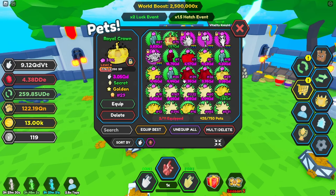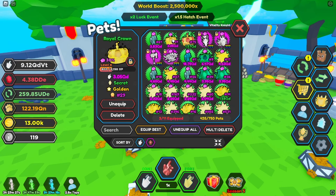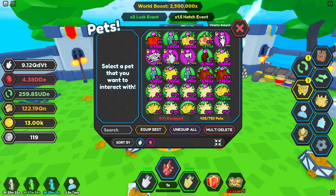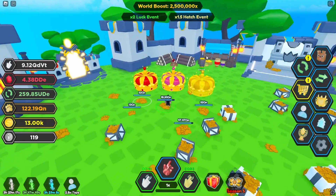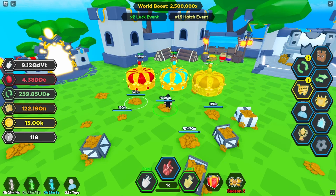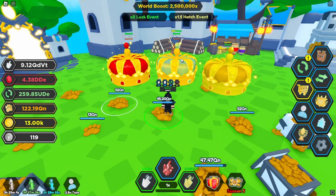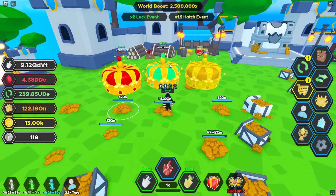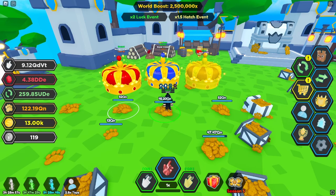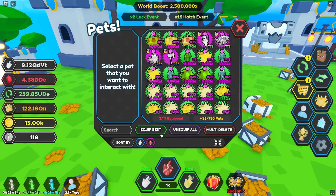We also got the Golden Royal Crown and the Rainbow Royal Crown. Let me take off the Knot - these secrets line up a little bit better. As you guys can see these look absolutely insane too. I think all the variants - the golden, rainbow, and normal Royal Crown - look really really good this update. The rainbow isn't too overpowering, it's just enough in my opinion, and I definitely like the rainbow better than the other two.